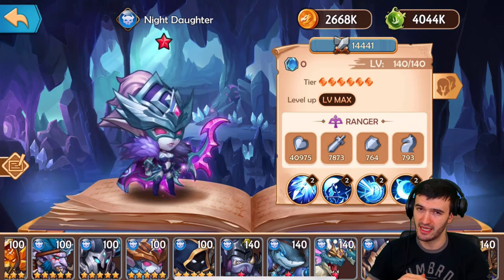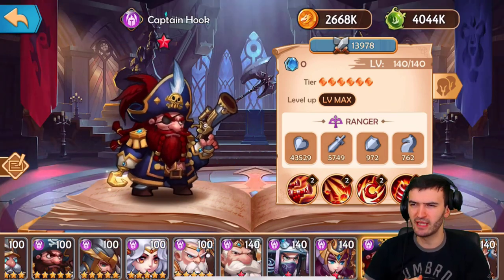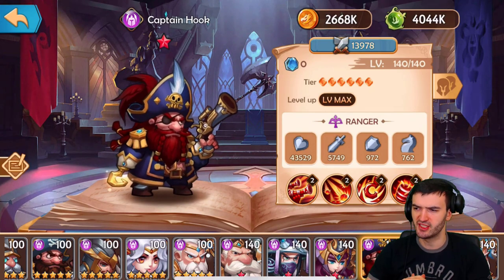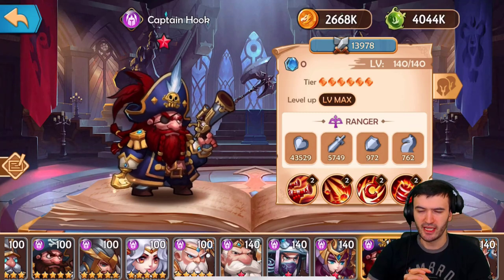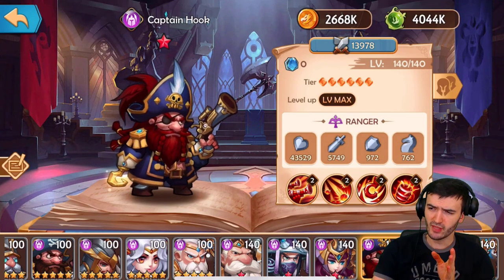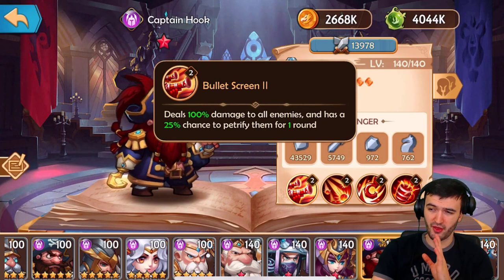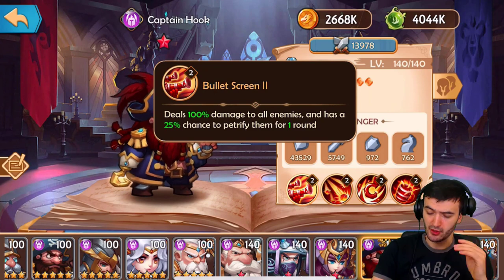Night Daughter is a really sweet hero to have — I recommend you work her into your lineup. Moving on to the Humans faction, widely considered one of the worst factions, but there are a couple of decent heroes. First up is Captain Hook, who is actually a pretty amazing hero. His ultimate deals AOE damage to everybody, dealing 100% damage with a 25% chance to petrify enemies for one round. Right off the bat, Captain Hook is the best Human hero.